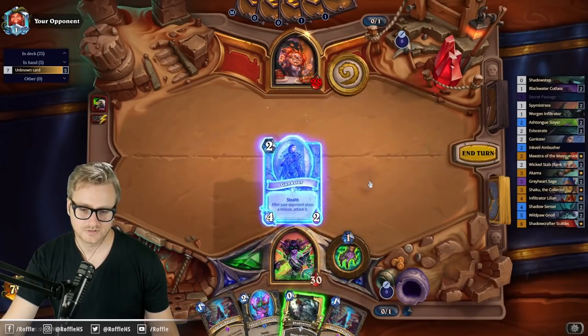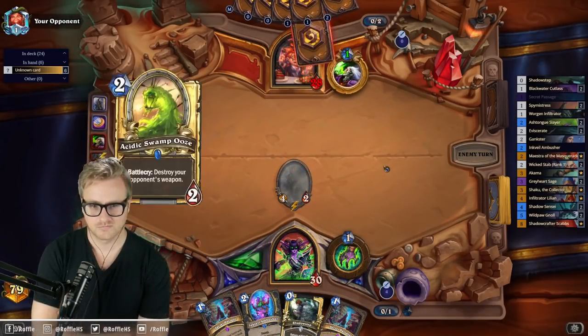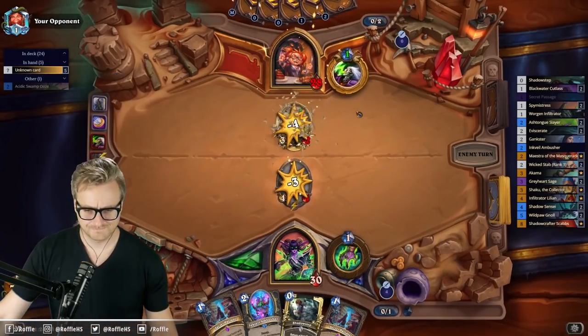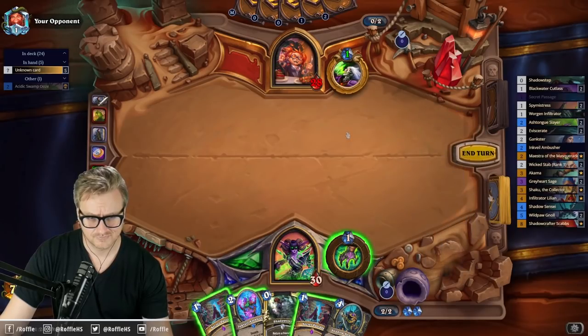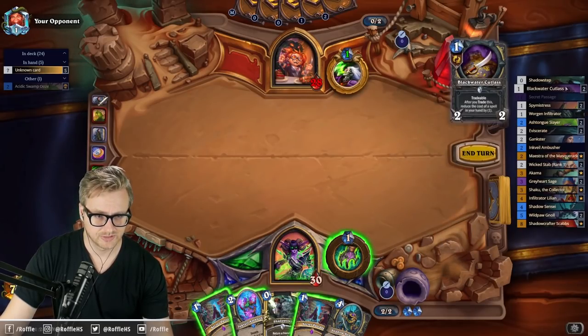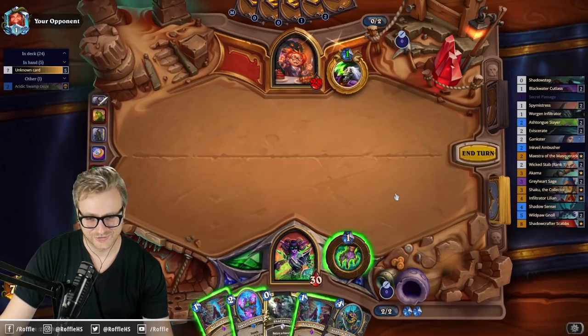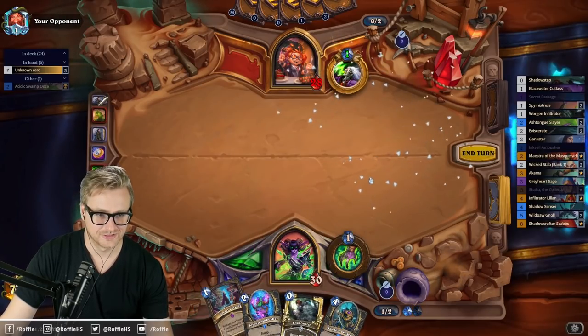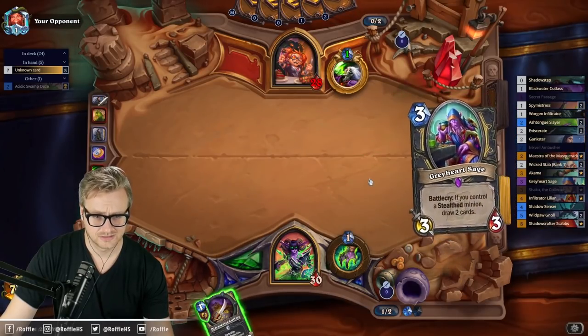Let's go ahead and hit this out first. I really like to be able to play a one-mana minion or even a Cutlass. Every time I've Hero Powered first, I've gotten burned on the Seeker Passage. I think it's right to Hero Power first, but I'm going to go for the gamble play.